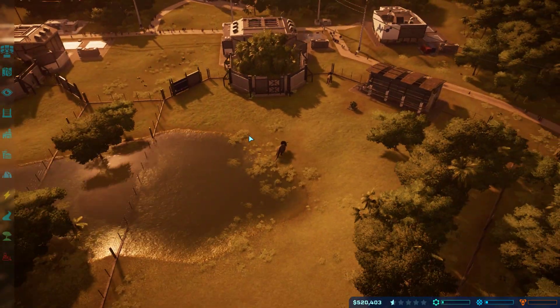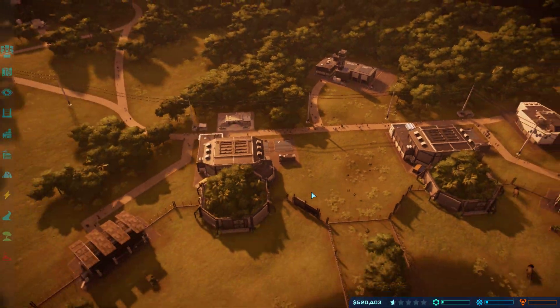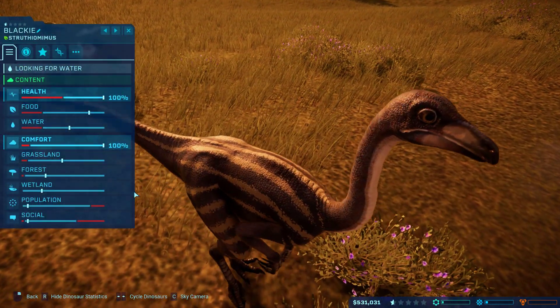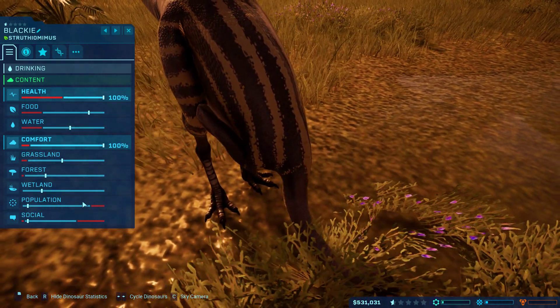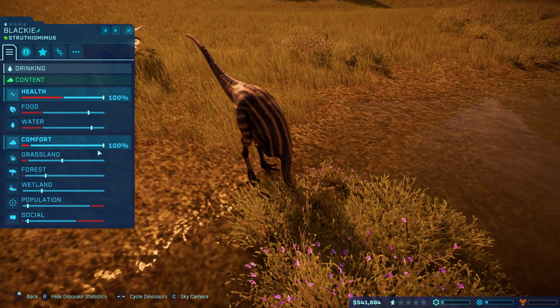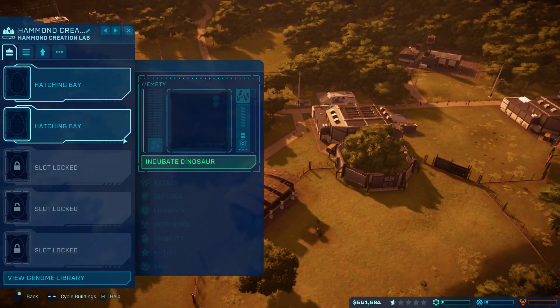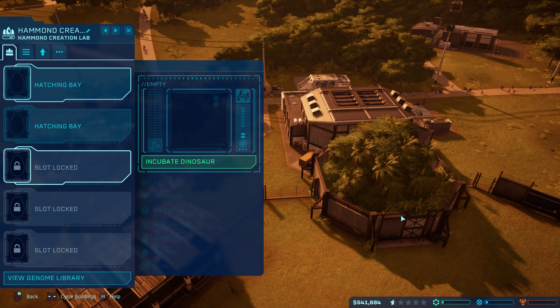Happy - yep, could do with another one. And Blackie - yeah, Blackie needs way more socialization. Everyone's thirsty. Do we have enough money for these? No, 709,000.